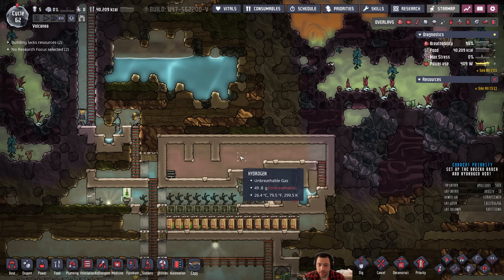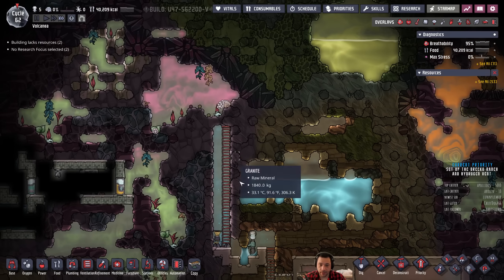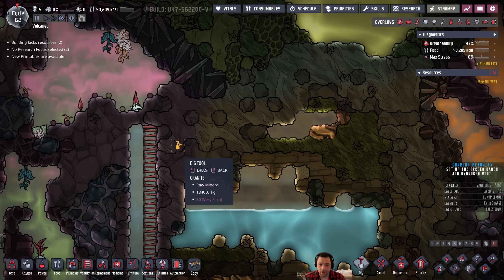We're starting to get hydrogen in the DRECO ranch, and as soon as this liquid lock is locked, we can get the DRECO too.